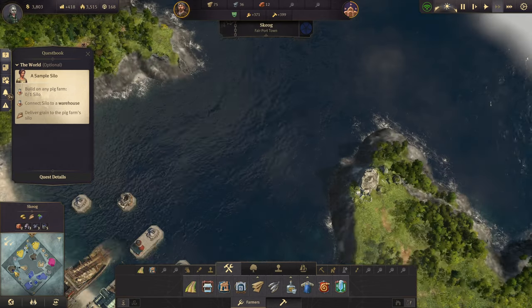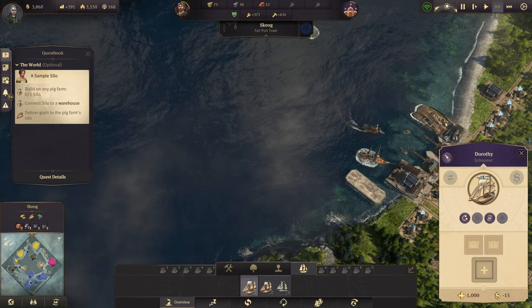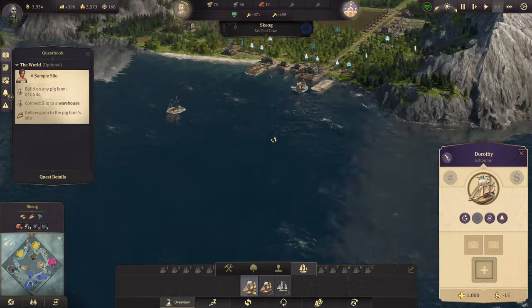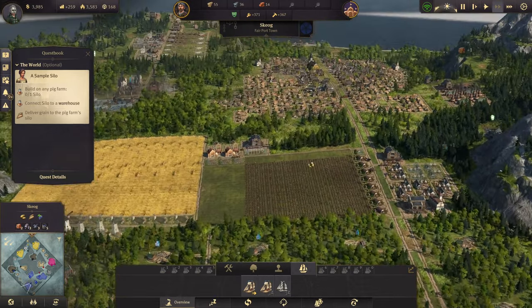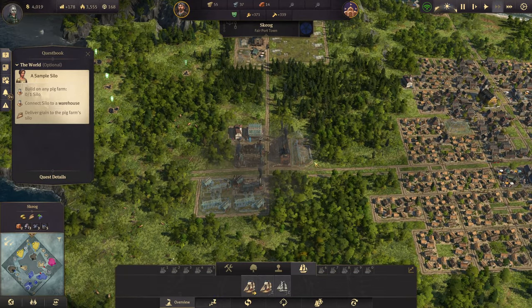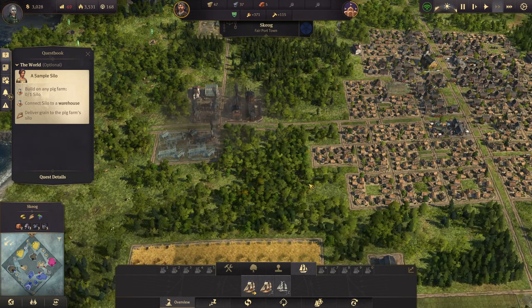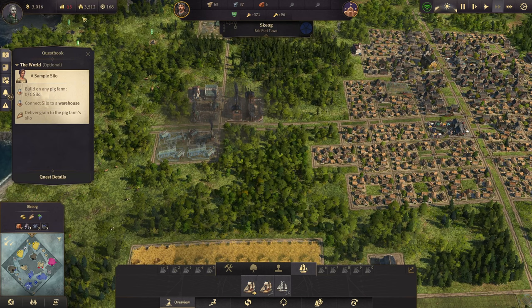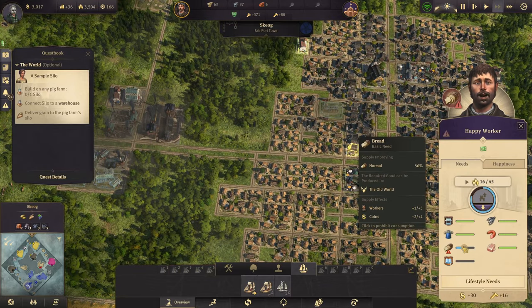We delivered on this quest over here, so you can come back home — actually just go get sold to Archibald. And build another schooner. Let's get you built — that takes us into the red, and not for long. And we're starting to get bread here — there we are, that'll help.